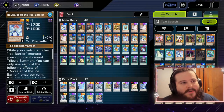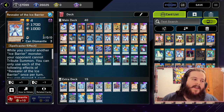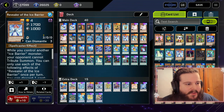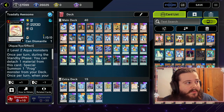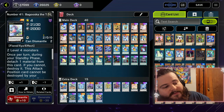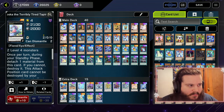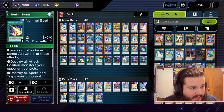What's the game plan? Pretty much what you're going to be asking me. The game plan is pretty simple: if we're going turn one, we want to go into Bahamut Shark into Totally Awesome, or into Number 41. If we're going turn two, we want to board break our opponent.